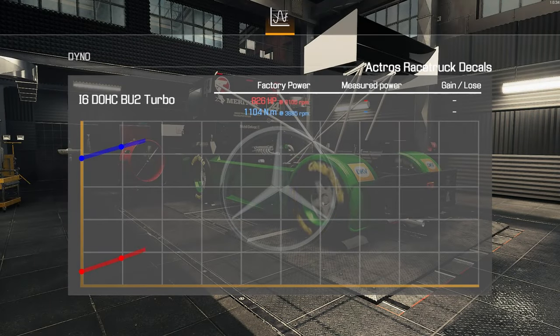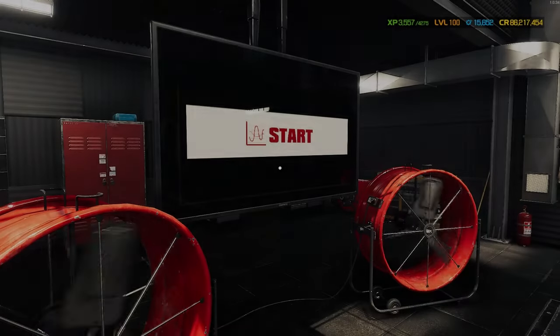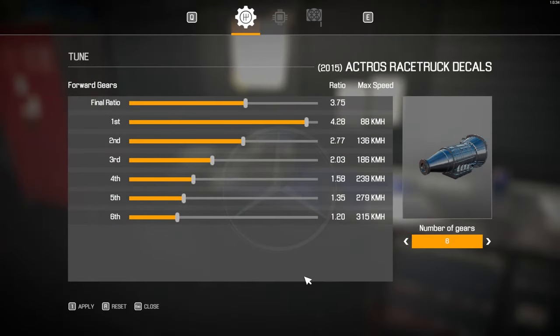Let's get this beast dynoed then. The i6 turbocharged engine was pumping out 826 factory horsepower — how much have we increased it? A gain of 780 horsepower, bringing us up to 1,605 horsepower from a Mercedes-Benz truck. Drag rating of B316, so only in the second-to-top class. We're not drag racing it though — we're taking it around the racetrack. Let's have a look at the gearbox tune.